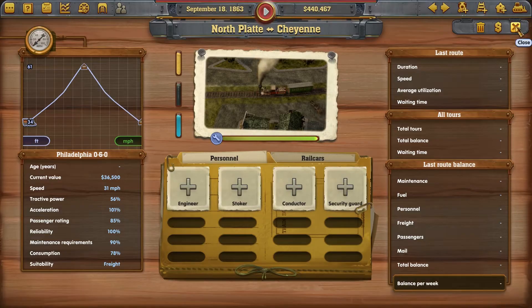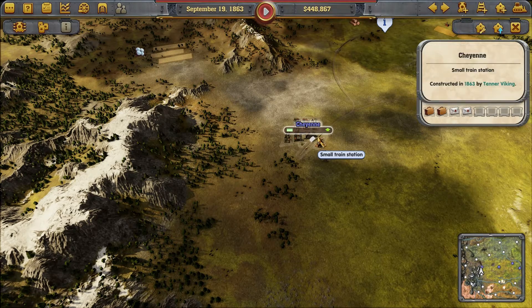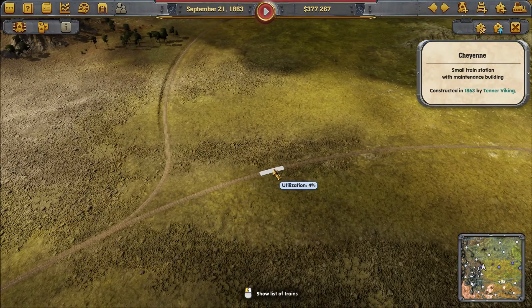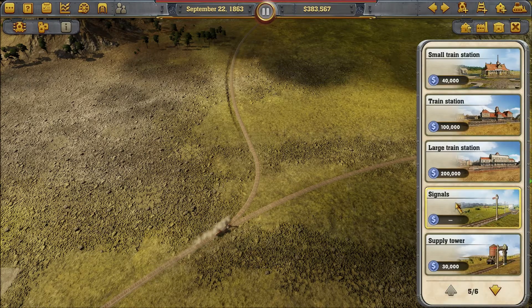I'm also going to want a maintenance shed here because I don't have any maintenance there otherwise. Now I have to figure out the signals — they're coming out with a tutorial on these signals.